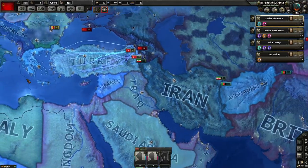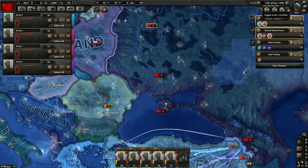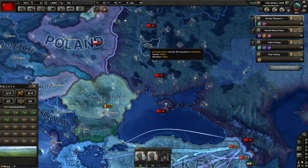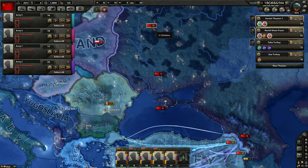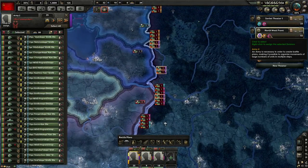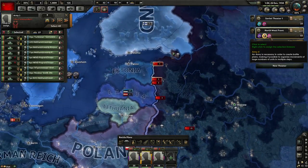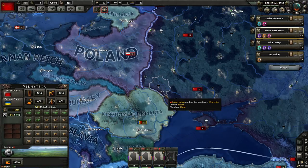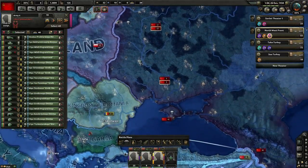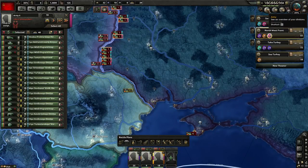I could send some troops over there if you need them, but I think you're going to be okay. You don't have any divisions actually assigned to your Romanian front yet. Four different armies are getting selected when I click just these 25 groups. Because you have many armies assigned to all your front lines — at Turkey it's four lines deep, you have multiple armies intermingled on the front line.